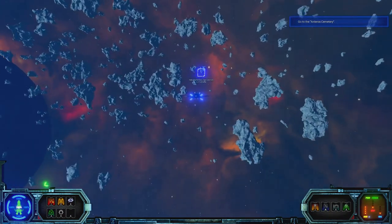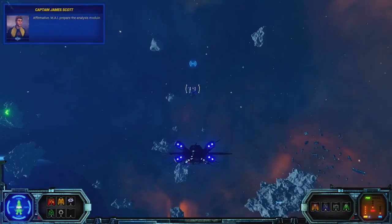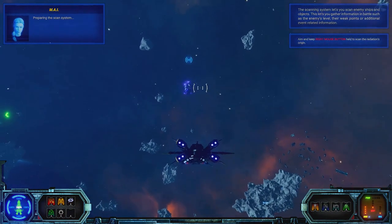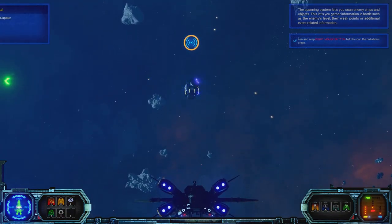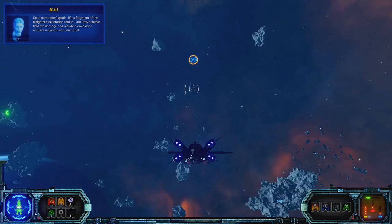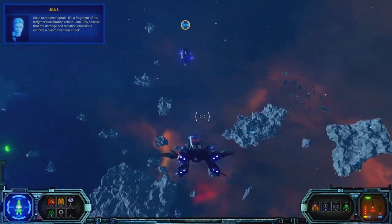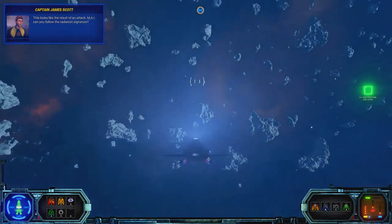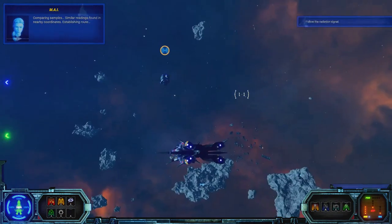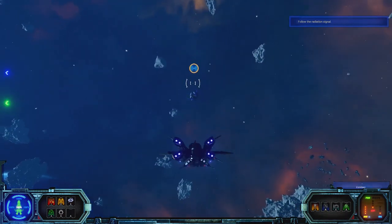One of the abilities is to scan. Hold down the right mouse button and point your cursor at what you want to scan. We find it's a fragment of the freighter's calibration record — the damage and radiation emissions confirm a plasma cannon attack. The AI follows the radiation signature and finds similar readings in nearby coordinates, establishing a route. It's a nice and simple control — not too overwhelming, especially compared to Starpoint Gemini with all those settings hidden behind contextual menus.